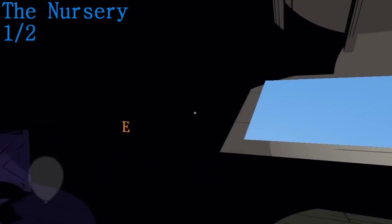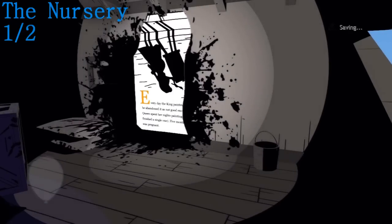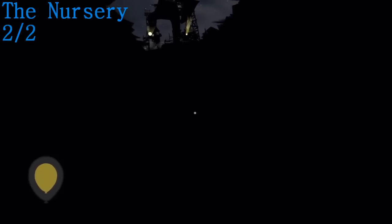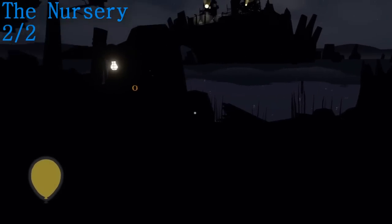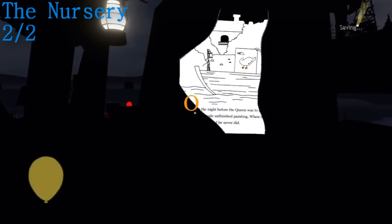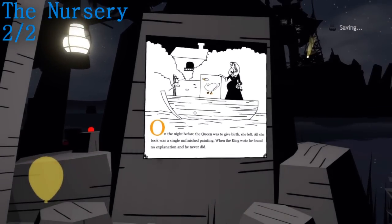On to the nursery — this is right at the beginning. If you turn right, you'll see the art easel thing, and to the left of it is the story page. The second one in the nursery is right at the end of the chapter — just before you cross the river, it's on the rock in front of you.